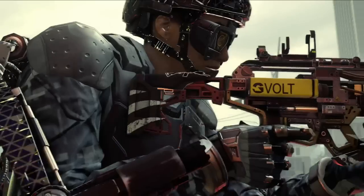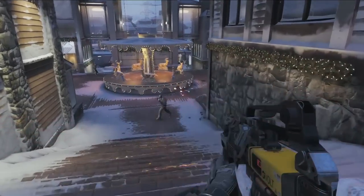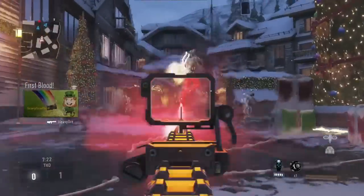Havoc DLC owners also get access to a brand new weapon: the AE-4 Directed Energy Weapon. It's a directed energy assault rifle that's going to have increased mobility and handling. When you're using it, the only thing you really have to worry about is it overheating.